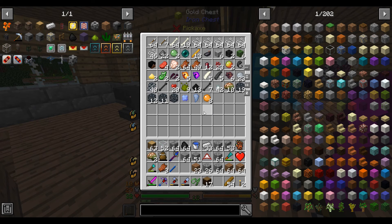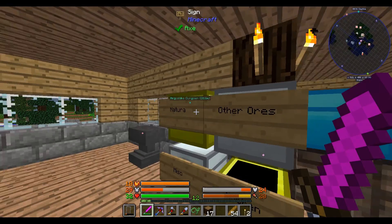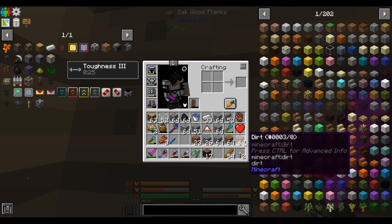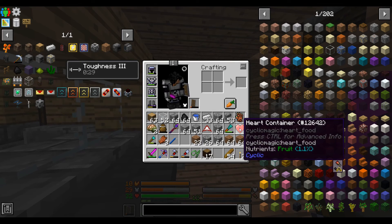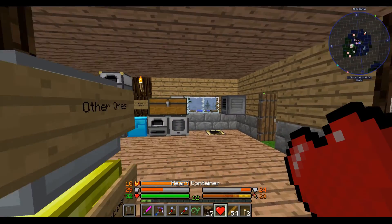Ignoring all the blocks, first of all there's the climbing gloves - they're the gloves that allow me to climb. And here's the heart container, which I have no idea what it does, but I can eat it - maybe it'll give me ten extra hearts.